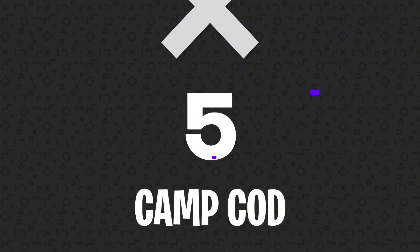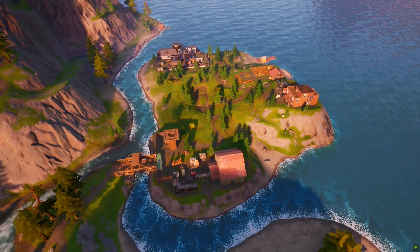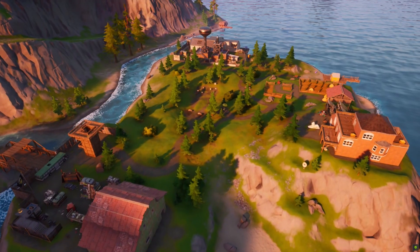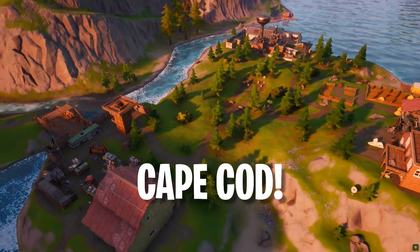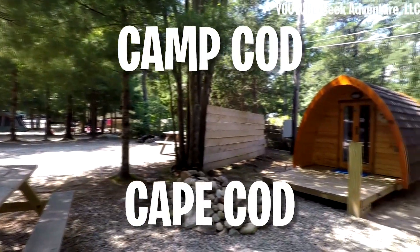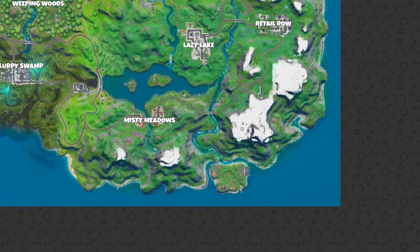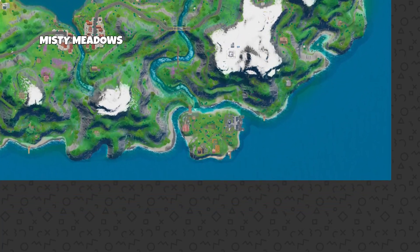Number 5: Camp Cod. This next location is probably the closest Epic Games has gotten to putting a real-life location into Fortnite, as Camp Cod is clearly inspired by the popular Massachusetts vacation spot Cape Cod. Camp Cod is an island located on the bottom of the map, right between two mountains and just southeast of Misty Meadows.